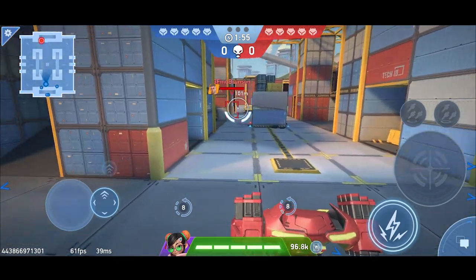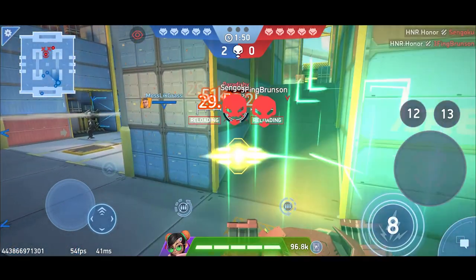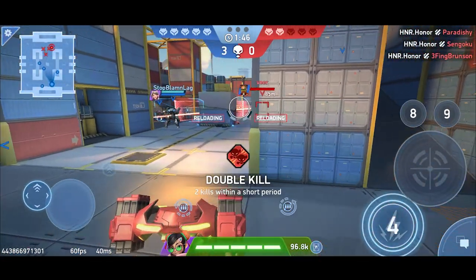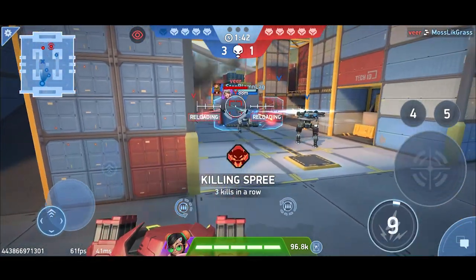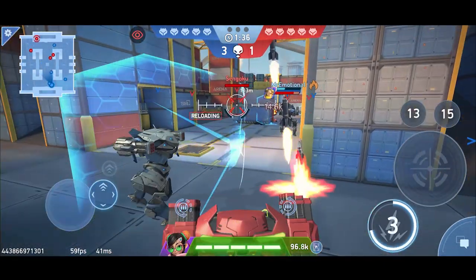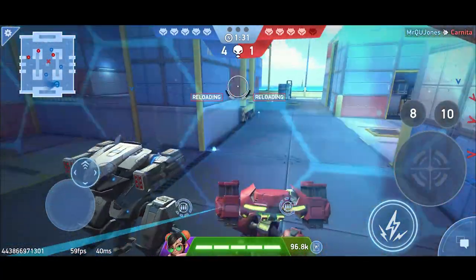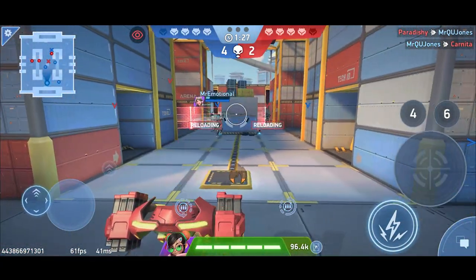Right at the start of the game, get visibility and don't use both rocket mortars on the same opponent. I shot one at Carnita and one at Sengoku — and I got a triple kill right from the beginning. The first tip is to always split your two rocket mortars between different targets when possible.